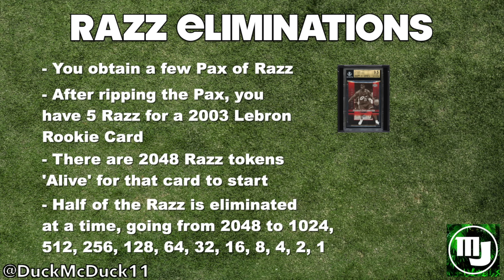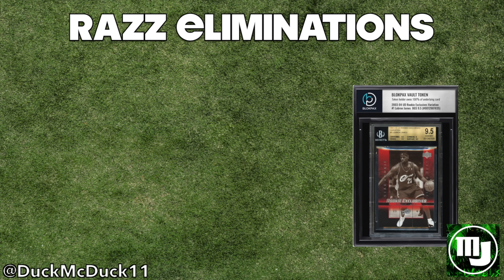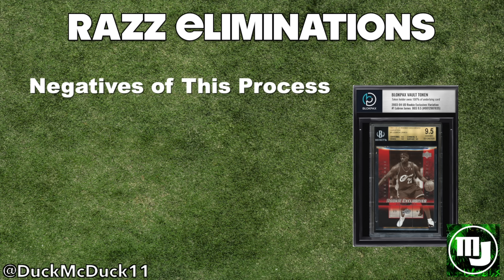The elimination rounds keep going down to 512, 256, 128, 64, 32, 16, 8, 4, 2, and then finally to one. After all of those elimination rounds, somehow my one RAZ survived — then I win the LeBron card. If I wanted to increase my chances, I could have done some trading in between rounds in the Block Packs Discord or even purchased a live RAZ on OpenC.